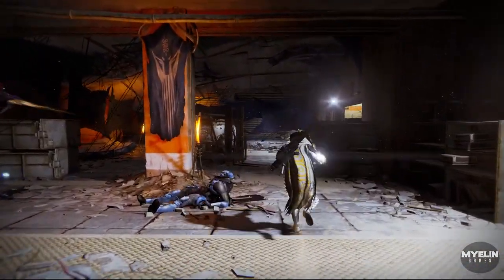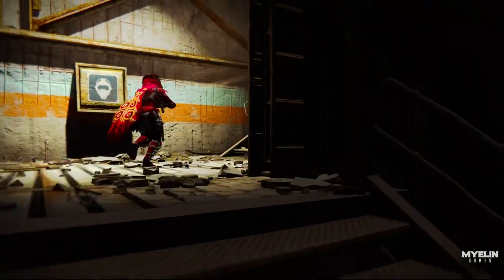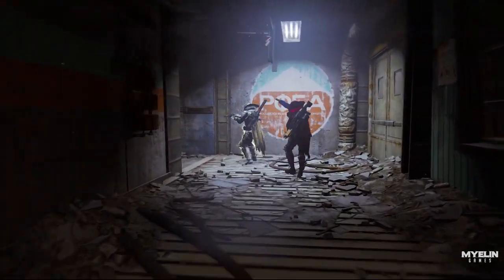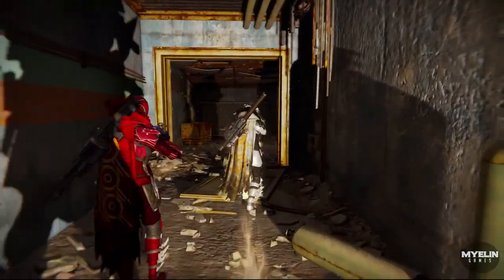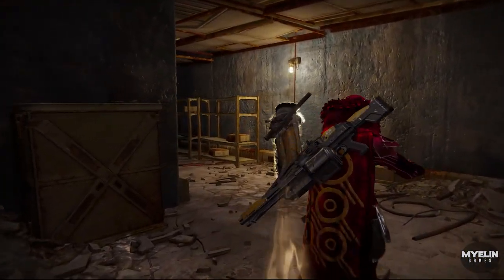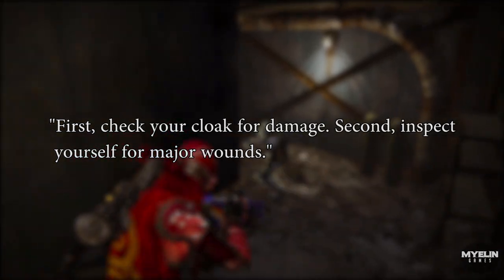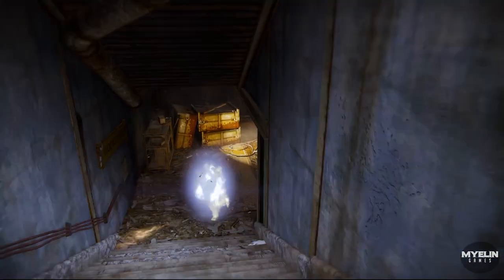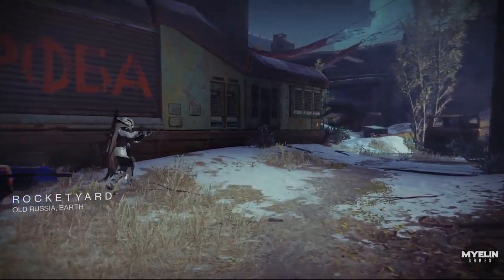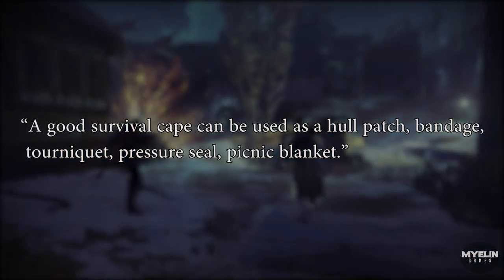We have a detailed picture of who Shiro is — basically a badass Fallen Assassin. But we also need to understand what a Hunter Cape represents. The Hunter Cape is without doubt the most important defining feature of a Hunter. In fact, checking your cape for damage even comes before checking yourself for bullet holes — the Grinder's Cloak reads: 'First you check your cloak for damage. Second, inspect yourself for major wounds.' Titans and Warlocks may perceive a Hunter Cape as a simple survival tool — the Dust Walker Cloak even reads it can be used as a hull-patch, bandage, tourniquet, pressure seal, or picnic blanket.